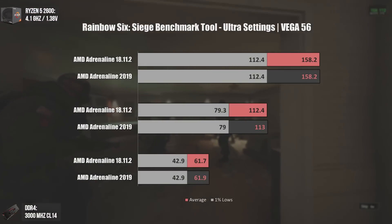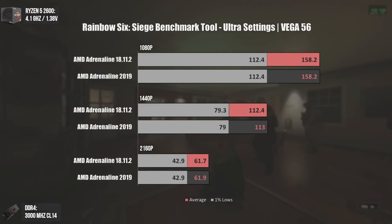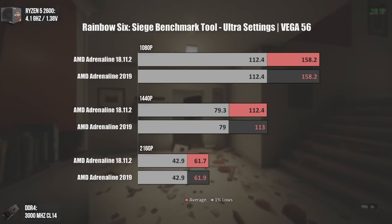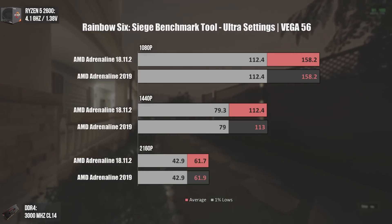The first game tested today is Rainbow Six Siege. As we can see, going from Adrenaline 18.11.2 to Adrenaline 2019 (18.12.2) made absolutely no difference in this game, performance-wise.